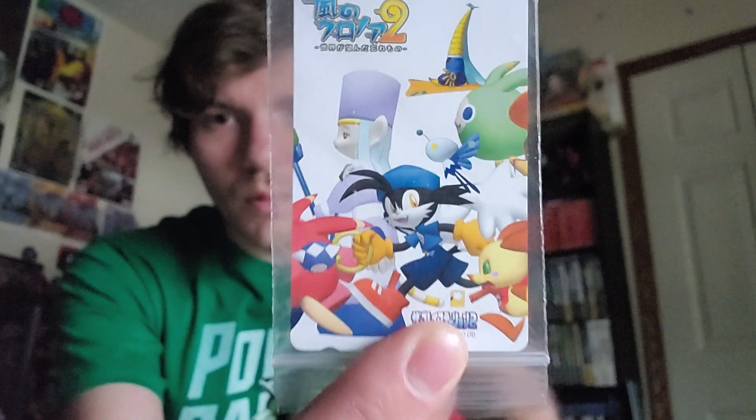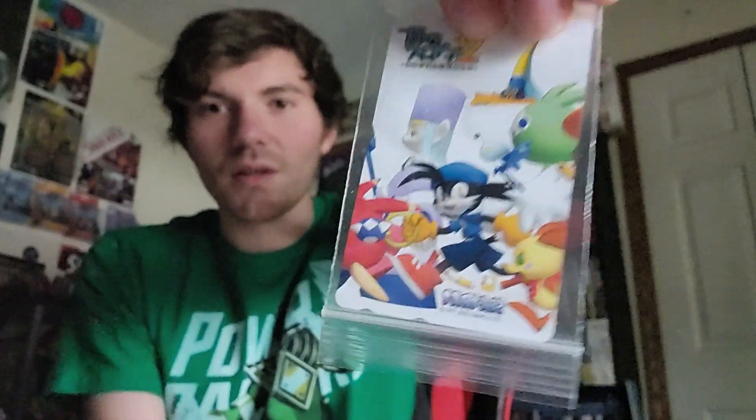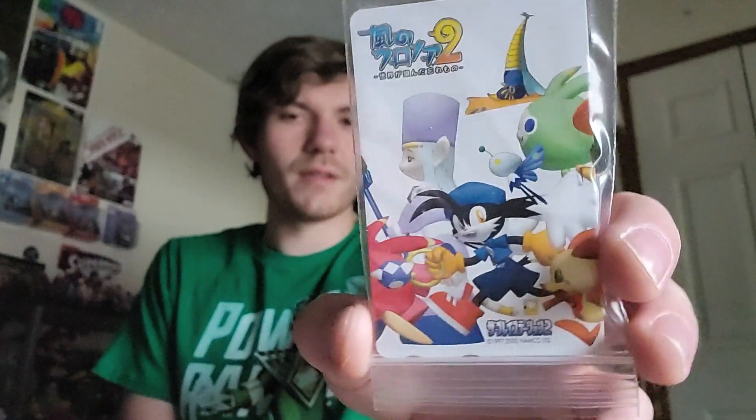Without further ado, I'm just going to get right into it. First thing — these are not games but they're game related, and I got them from Japan. There's a little Olimar keychain with a little blue Pikmin from Pikmin 2, which is really cool. And then there's a Klonoa 2 phone card from Japan — it's a pretty obscure item. My understanding is that instead of using cash to use a payphone, you'd load money onto one of these cards and swipe it at a payphone.